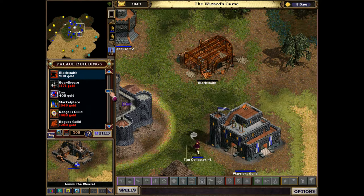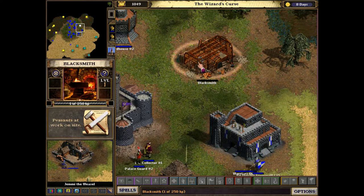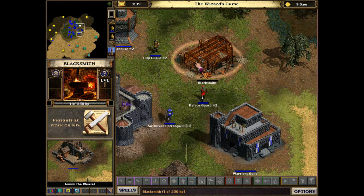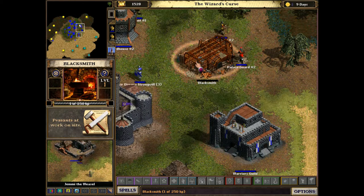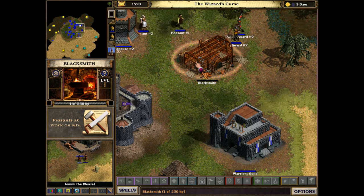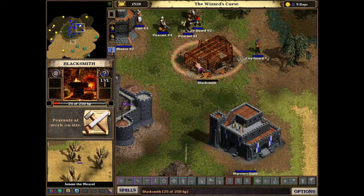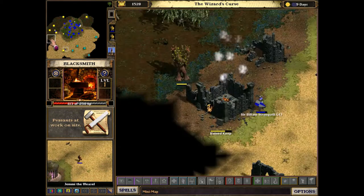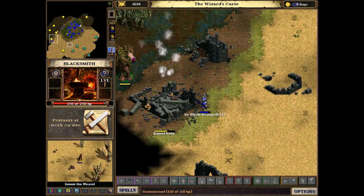Here I'm doing the blacksmith. Once that is actually built, all the other buildings go down in price, so you can build more stuff a lot easier. It does double or triple duty — equipping your units to get them stronger, and also becoming an economic building where you can collect gold. And this one has three levels close to it.